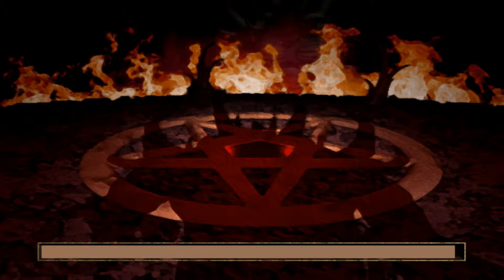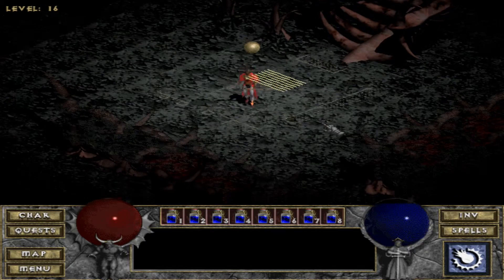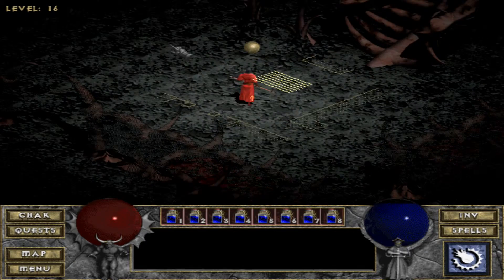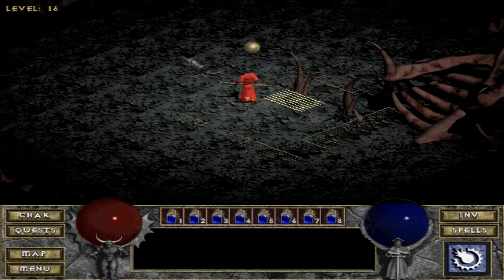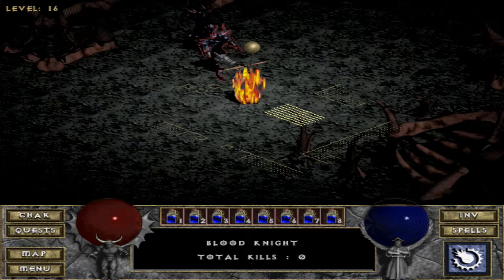It's the final level — level 16. I've got my mana shield up and let's go. The way this level works is that there are four corners with four levers that you need to press, and then that will open up where Diablo is so you can fight him.